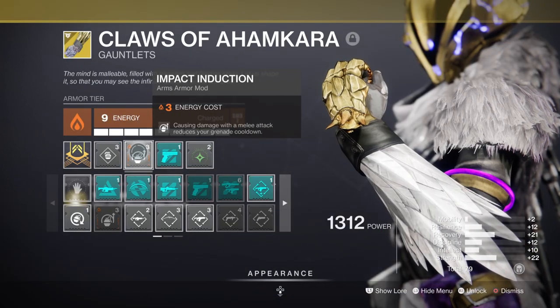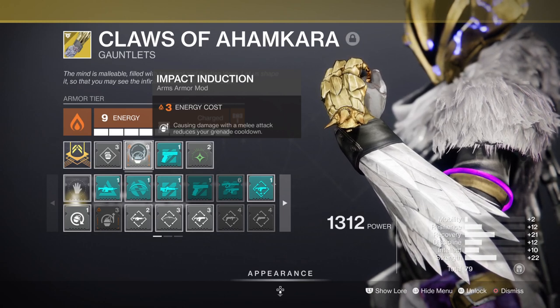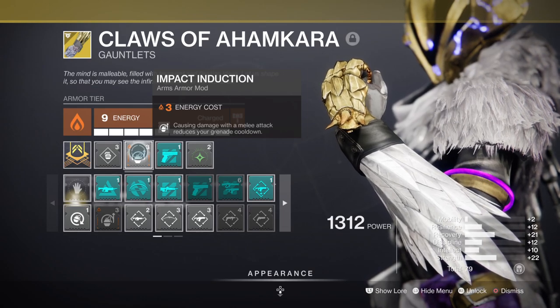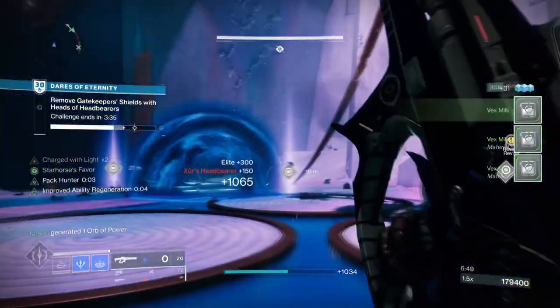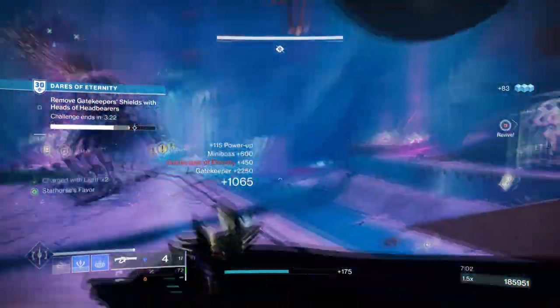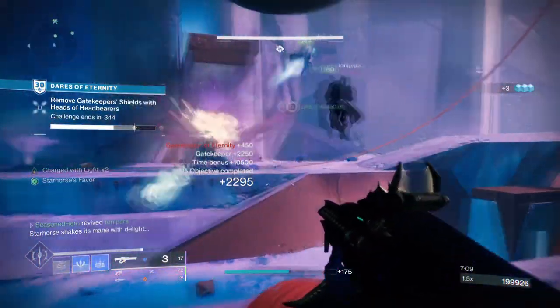You'll want the Impact Induction mod so that every time you melee a combatant you gain grenade energy back. This mod is linked back to your melee and the Ahamkara Claws, which provide 2 melee charges instead of 1. This may sound lackluster for an exotic but it yields a lot of uptime with your sidearm — you can quickly create shards when needed or use your melee to get a quick damage bonus whenever you want. Remember, both your melee and grenades work hand in hand to support each other so benefits always persist. Your melee stat should be aimed at around 80. You can add the Radiant Light mod for a +20 to strength to save on stat distribution, or Melee Kickstart if your gauntlets are Stasis — both save on ability energy and mod usage.